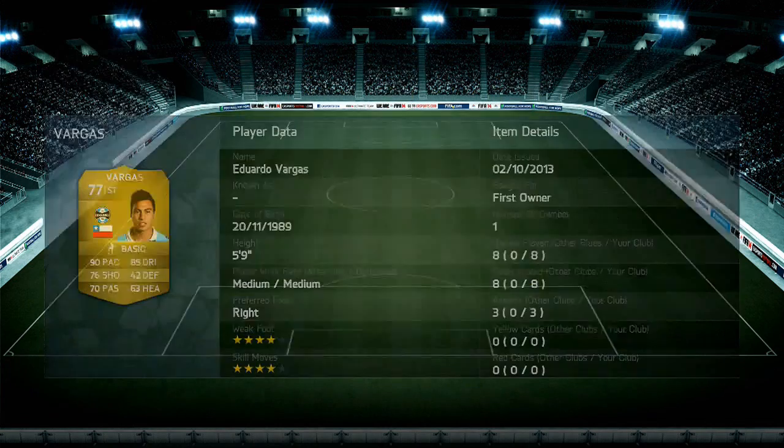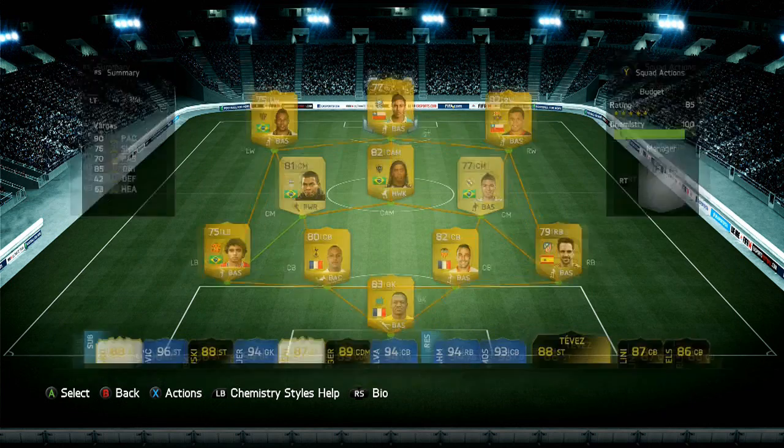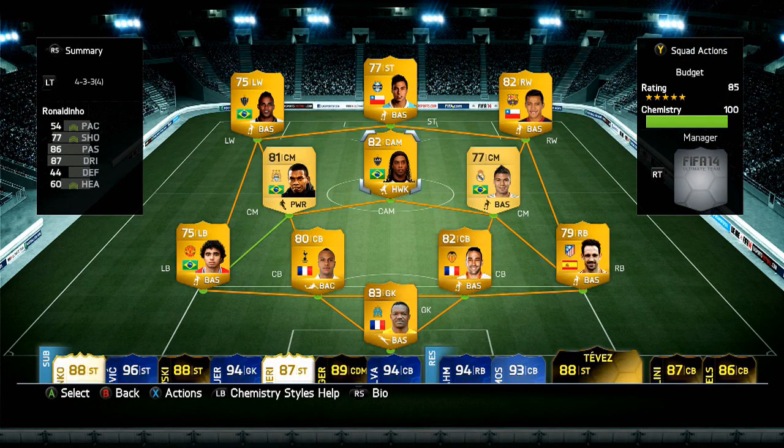There are two versions of Vargas, but we are using the one from Liga de Brazil — an absolutely brilliant player. He has four-star skills and a four-star weak foot, and he scored eight goals for me. So there we are guys, that is my cheap budget team this week — a no dead link hybrid. Really hope you've enjoyed watching it. Now I'm going to show you some goals and highlights from this team — smash that like button, subscribe if you're not subscribed.